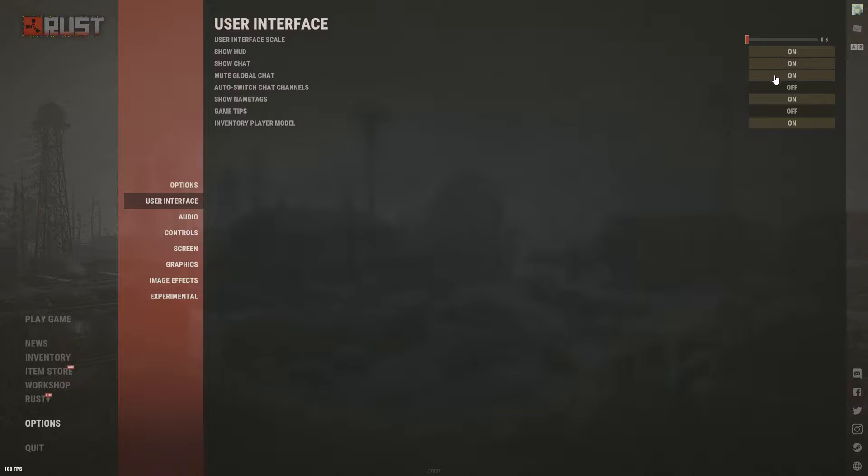I have Show Chat on but Mute Global Chat on as well — that way I can still type slash commands and check server pop on modded servers, but I don't get spammed by global chat. Switch Channels: leave this off. Show Name Tags: have this on — it lets you see your teammates and also nearby player names, which is useful if you're ghosting someone or being ghosted.